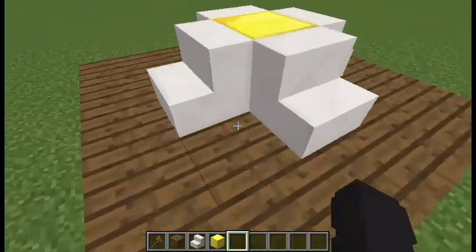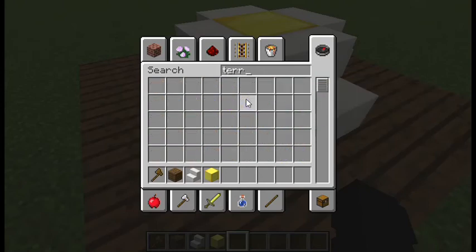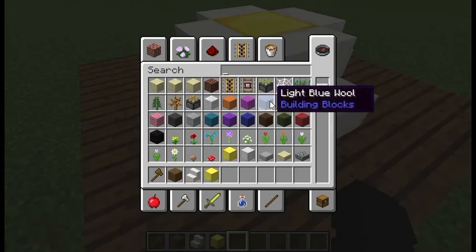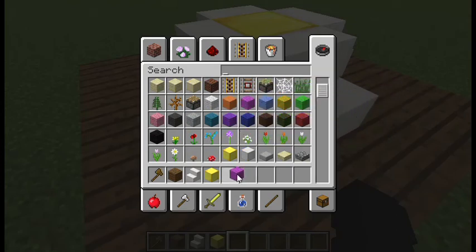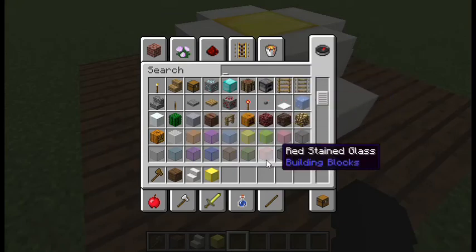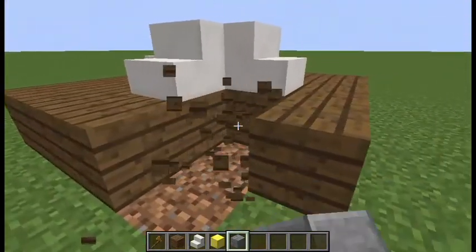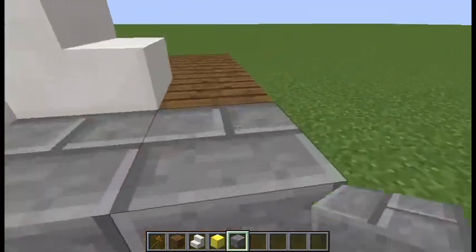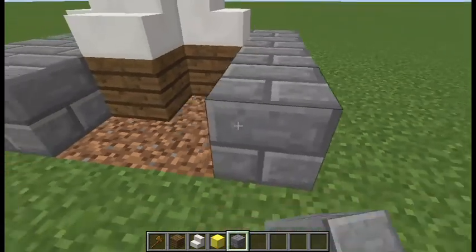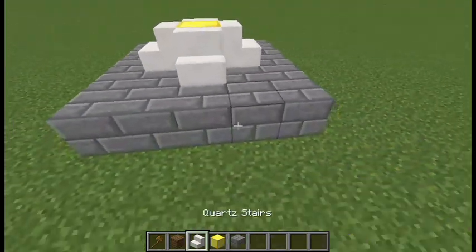Now what you need to do is create the parkour. I would recommend putting wood and some concrete, or you can put terracotta. You can take any wool as well — actually, I will take stone bricks. So I'll just break all of this and increase it one more.